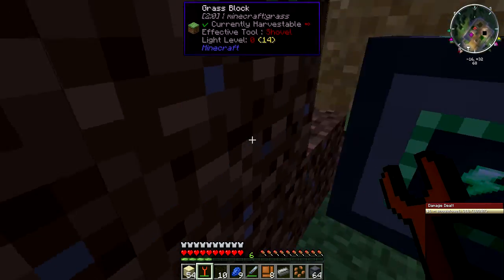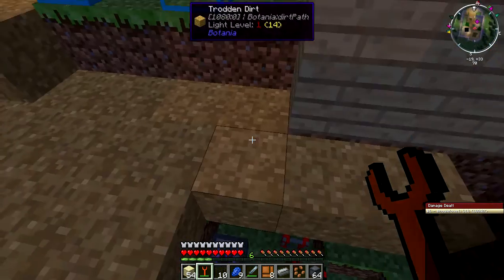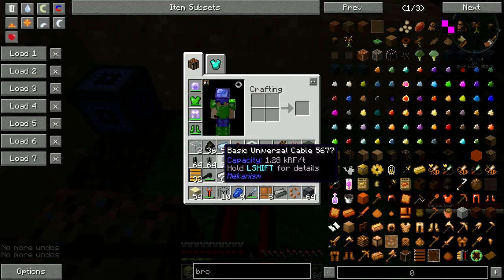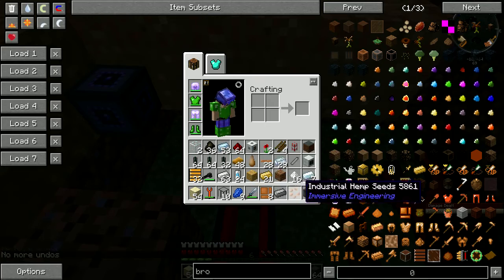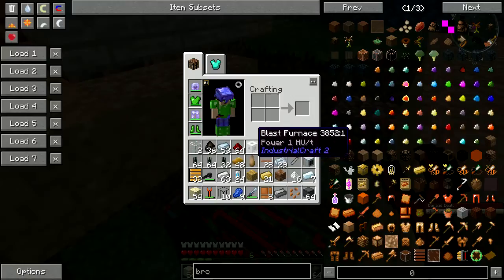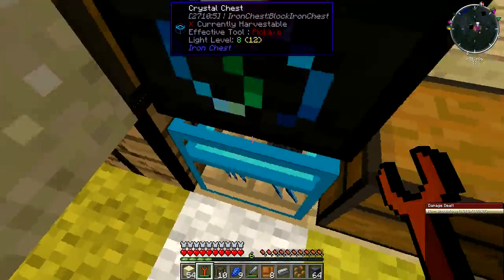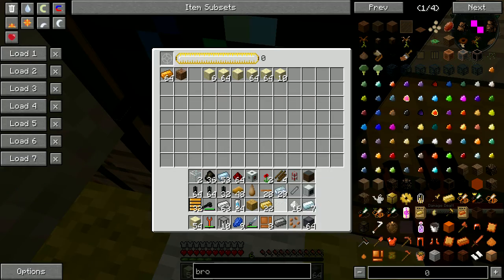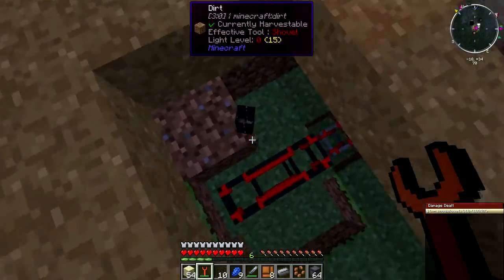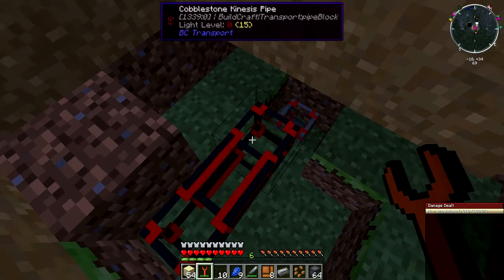Personally, until I know more about the Immersive Engineering model, I don't really trust it. But we should be able to hide these wires now. I don't think we're going to do it in the same place — it needs to be protected. No, it's not a universal wrench. I was hoping.